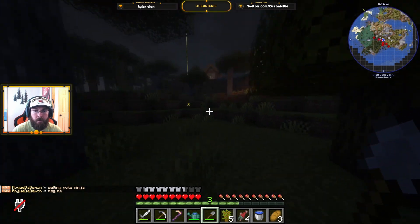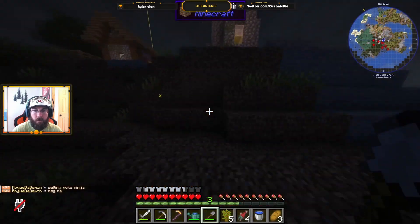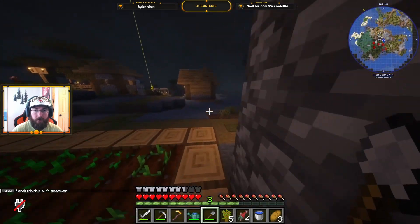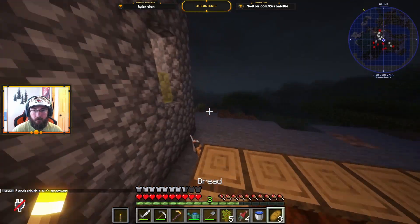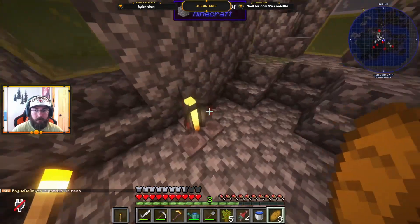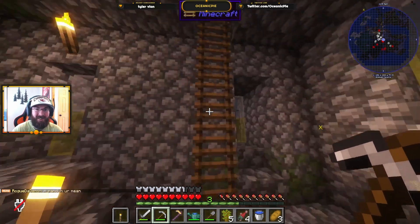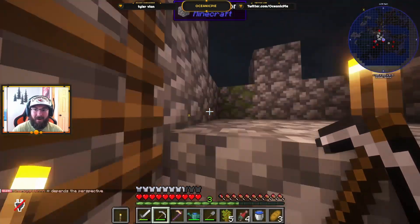Oh fuck no, don't die! I need my torch pack. I have a freaking cat - so cool! No more creepers at my base. What the fuck was that? Oh my god, I think I died - what the hell was that? It was a goblin!